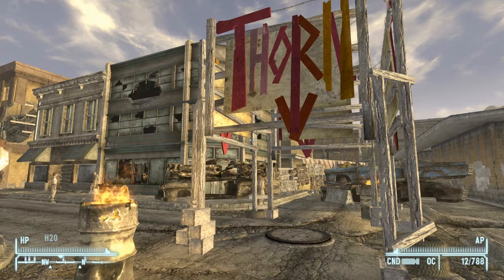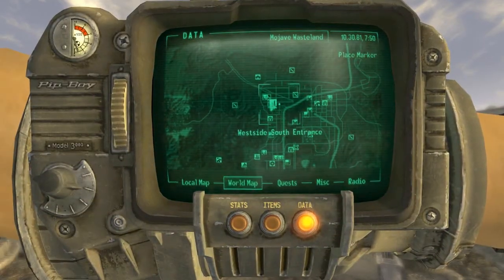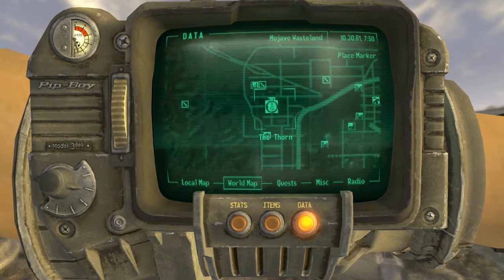So first we're going to be starting off at the 4, it's located just to the west of the New Vegas Strip. You want to head to the west side and it's located here on the map.